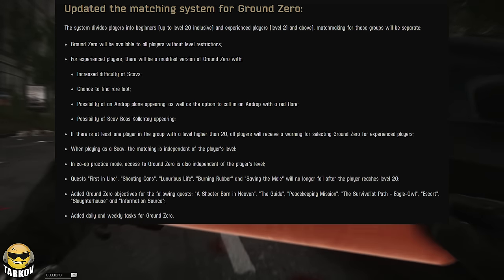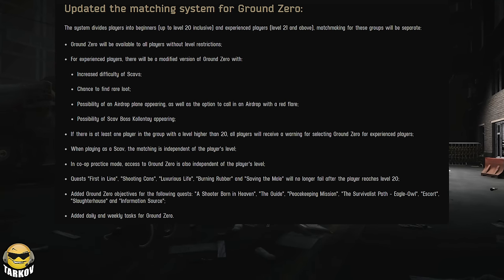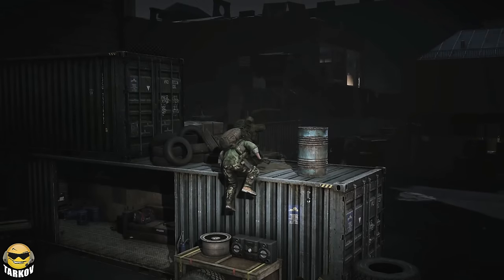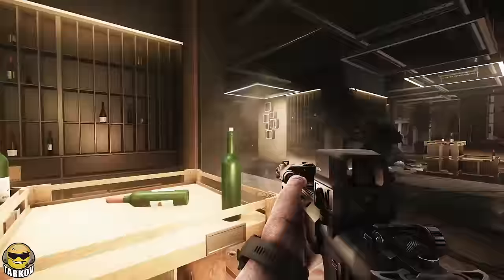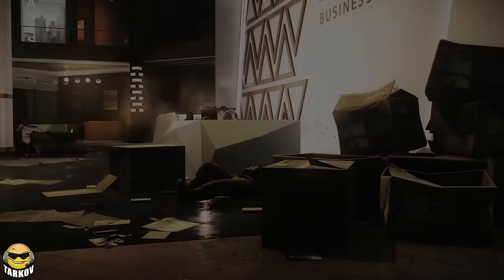They have updated the matching system for Ground Zero. The system divides players into beginners — up to level 20 inclusive — and experienced players — level 21 and above. Matchmaking for these groups will be separate. So if you are level 20 and below, you will only be matched with players that are 20 and below; if you are 21 and above, you will only be matched with players 21 and above.